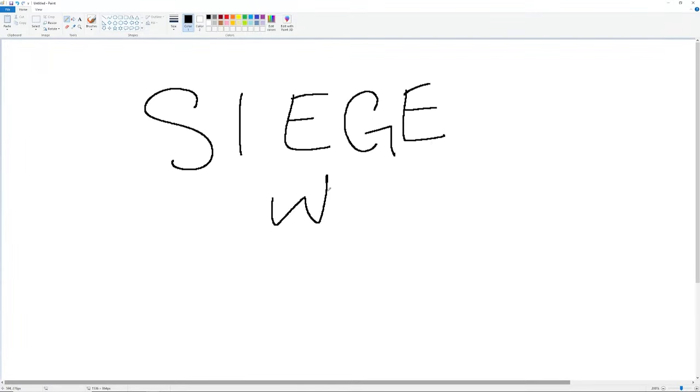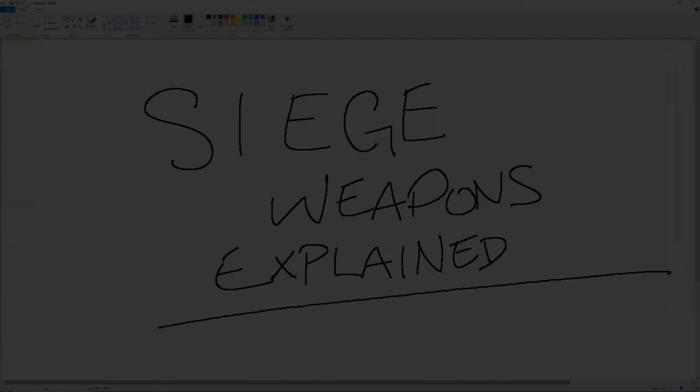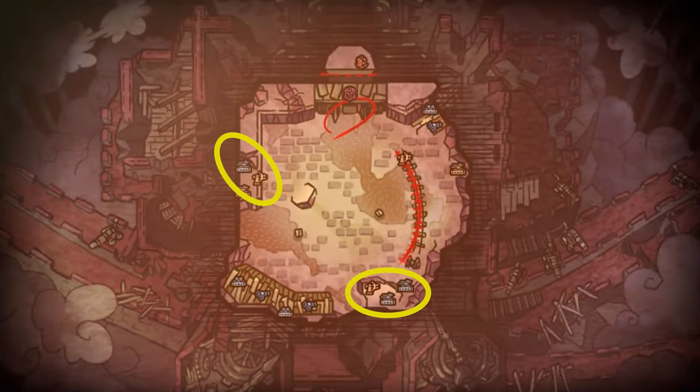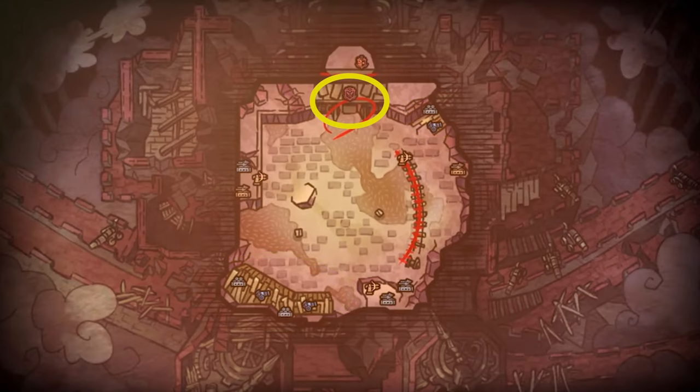Hey guys, as promised, I'm making this video to talk about the various siege weapons littered around the Fatalus fight. These weapons are the Ballista Ammo, the Roaming Ballista, the Cannons, the Binders, and the Dragonator.